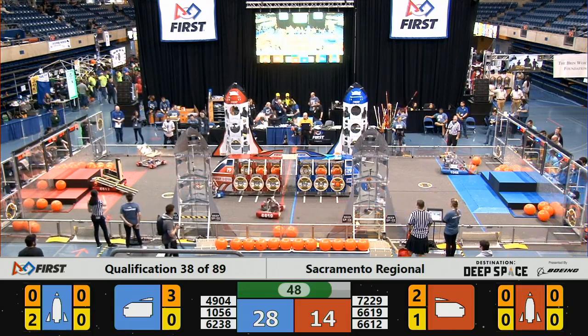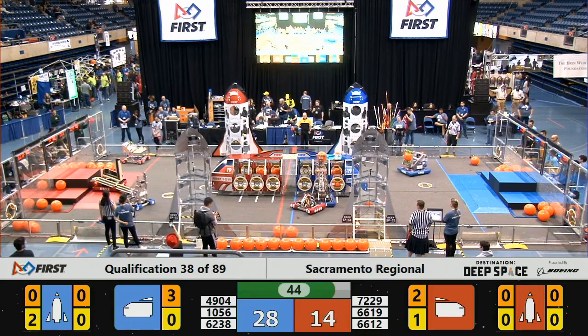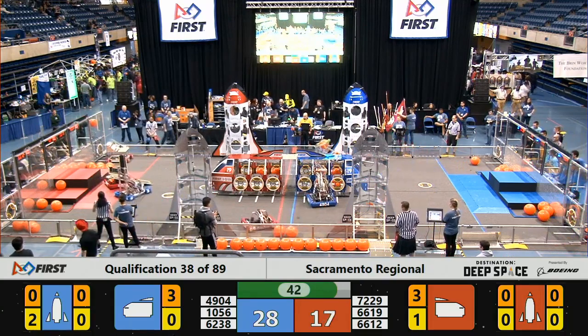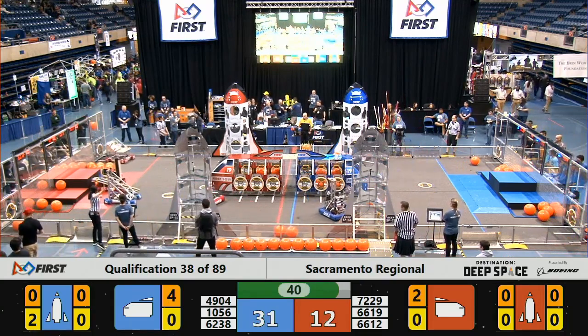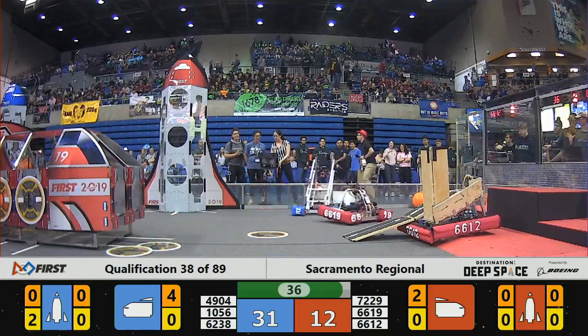62-38 on the Blue Alliance — that's the Popcorn Penguins on that far side. They've got some more cargo in store, and there are also a couple of hatch panels placed on that rocket. There's some cargo delivery from the Popcorn Penguins, and here comes some more cargo delivery from the Hot Rocks.